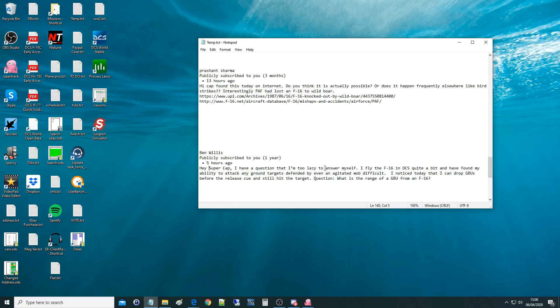Hey Supercap, I have a question and I'm too lazy to answer myself. I fly the F-16 in DCS quite a bit and have found my ability to attack any ground targets defended by even an agitated mob difficult. I noticed today that I can drop GBUs before the release cue and still hit the target. What is the range of GBU from the F-16?